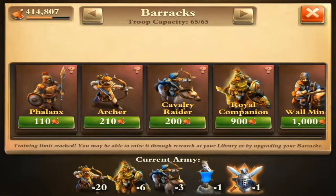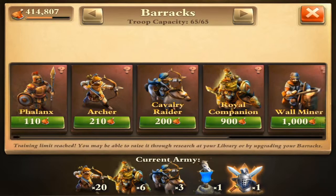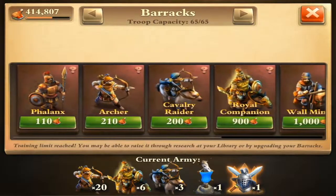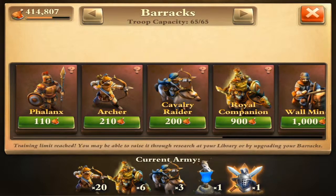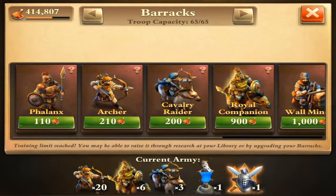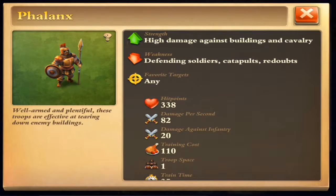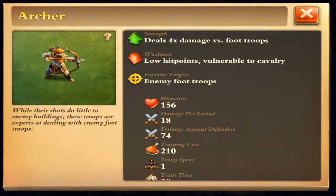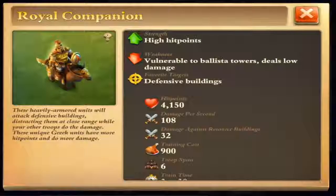Looks like we're full. I've got six Royal Companions, 20 archers, and three Cavalry Raiders. Someone suggested using soldiers instead of archers, but I really find that the archers are a little bit better for me because they attack the troops rather than buildings. Even though it says cavalry, I feel like these do way better damage against the foot troops, which is what I need because I don't want them taking out my Royal Companions.